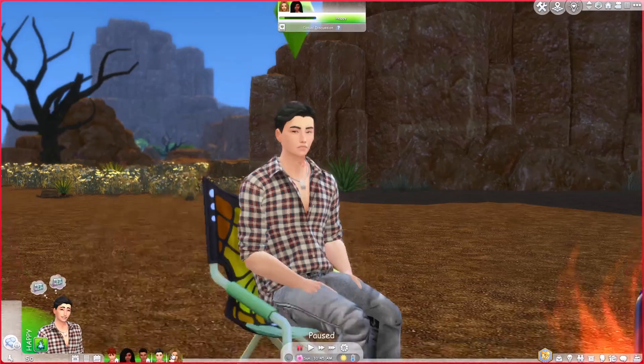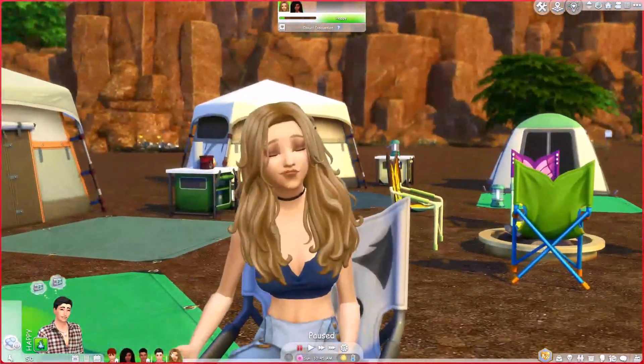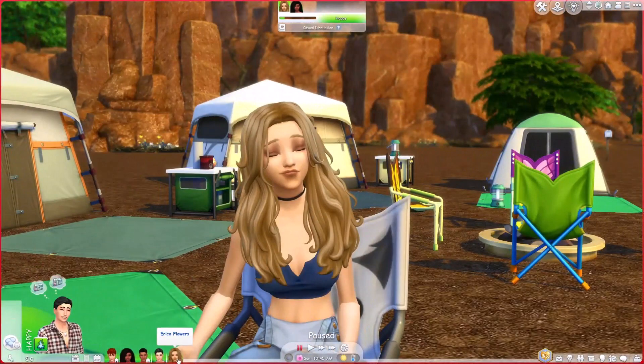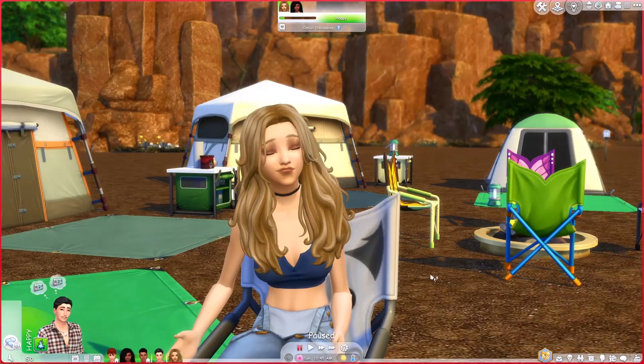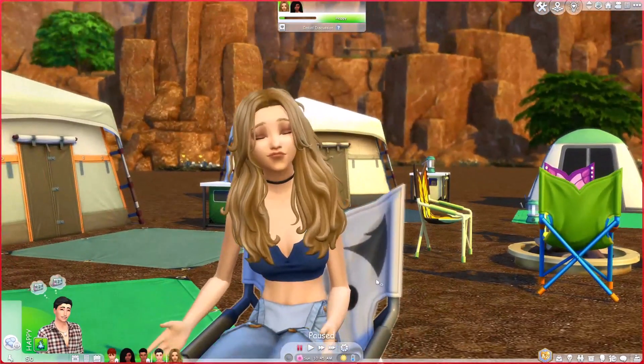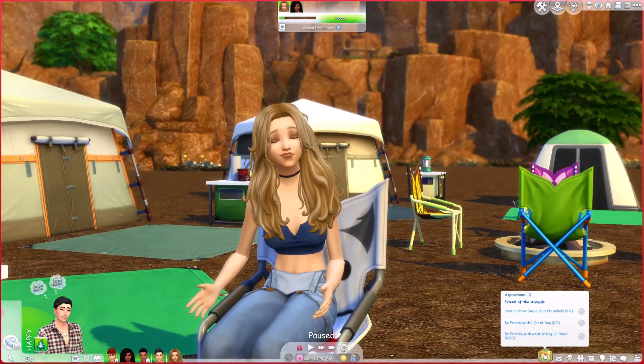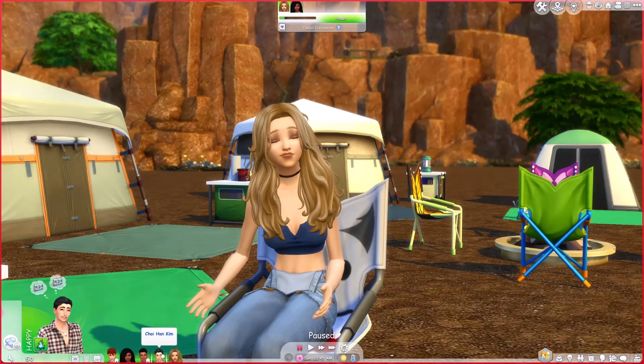Last but not least on this camp we have this other cutie pie — her name is Erica Flowers. She's really into animals and she'll probably be doing the bulk of the gardening. I forgot I set up two animal people — maybe I'll go in and change it... no, it's already set in stone. So he'll probably unlock horses and I want her to more so focus on gardening.